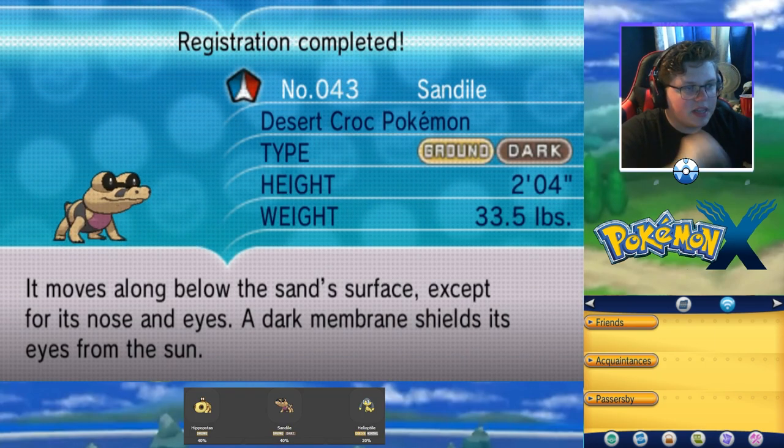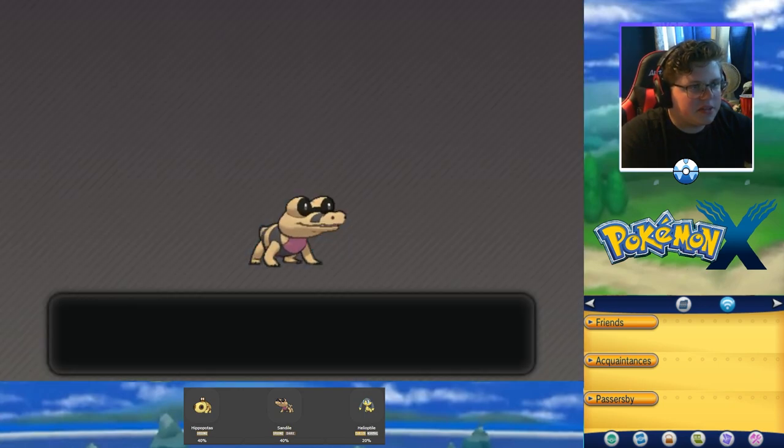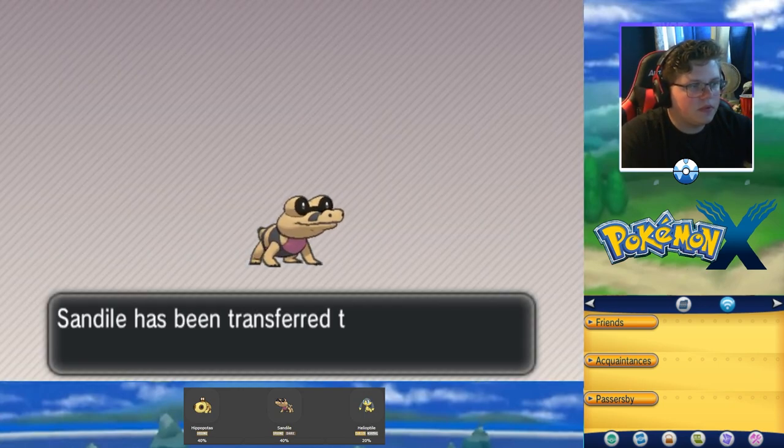Sandile's Pokedex entry: it moves along below the sand surface except for its nose and eyes, and a dark membrane shields its eyes from the sun.